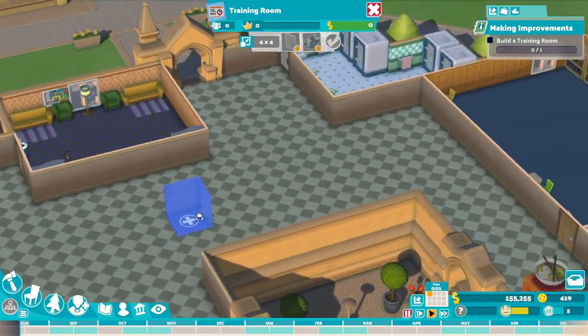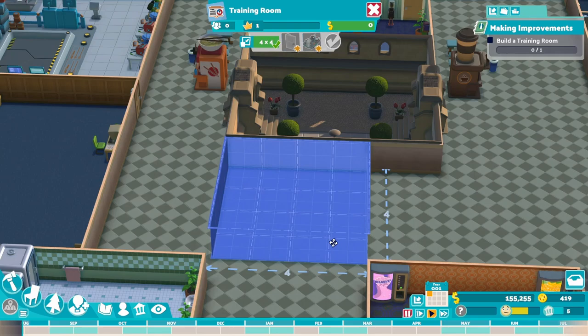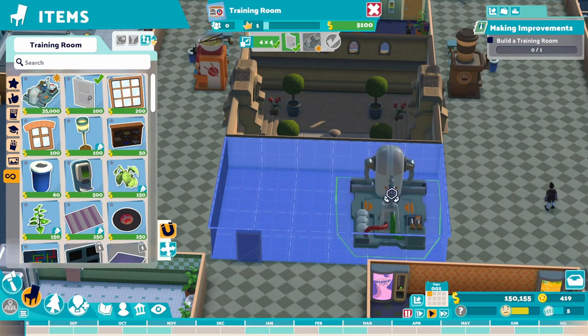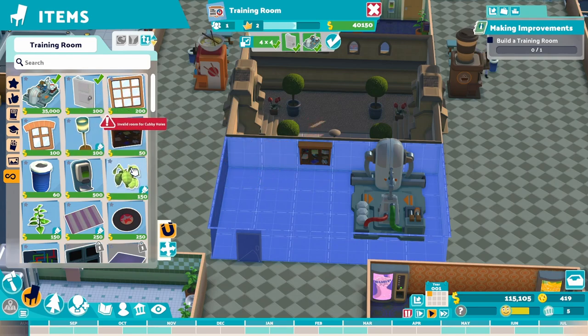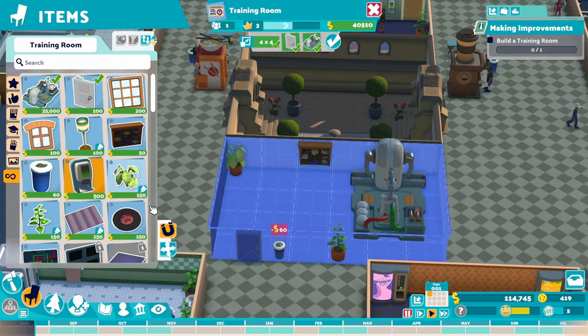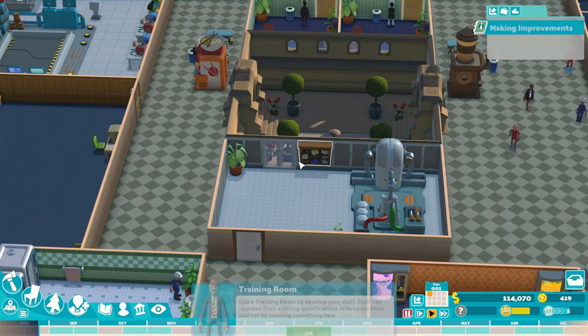So we need to build a training room. It's got to be four by four — put it over here. Some hooks, a nice little plant, a plant by the door, a trash can, and hand sanitizer. We've almost got it up to a four. There's our level four — now we have a training room.